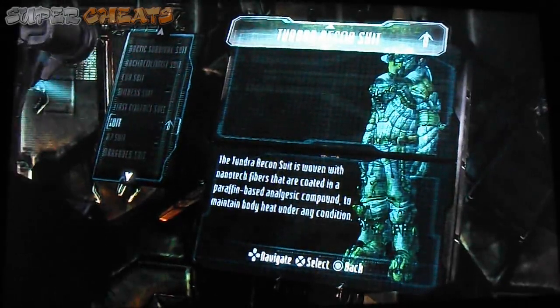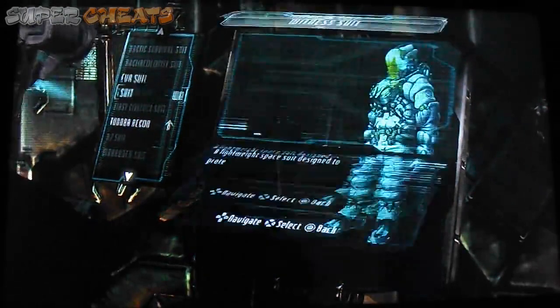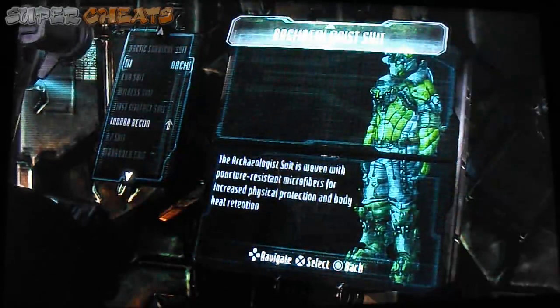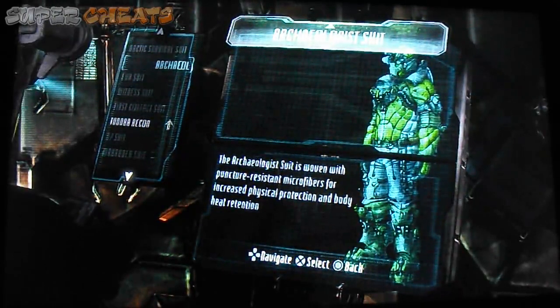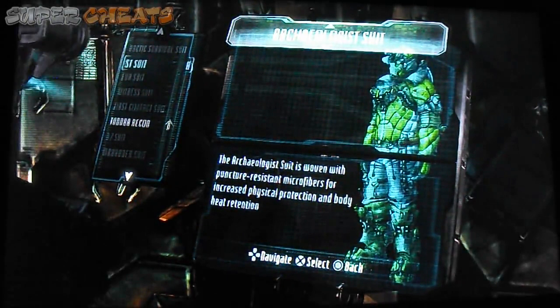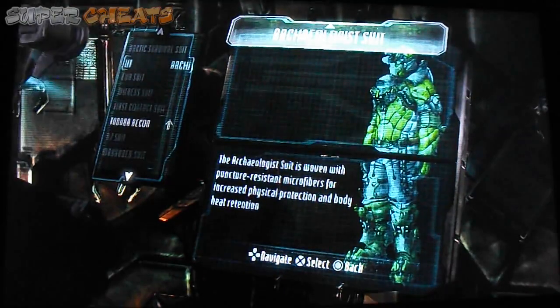Code Break 1337 with supercheats.com, the suit section of Dead Space 3. This is the Archaeologist suit, which you can get during Mission 11 once you hit Tal Volantis. This will give you protection against any type of temperature, even heat.